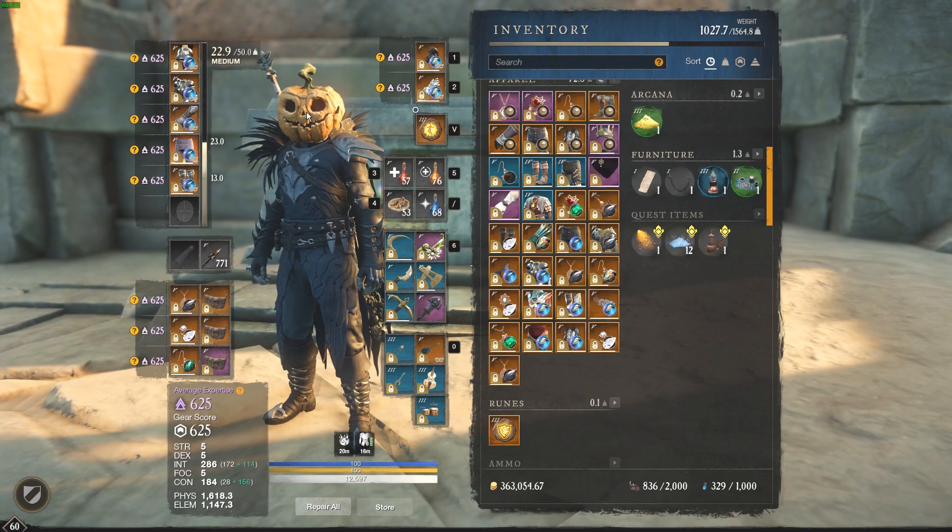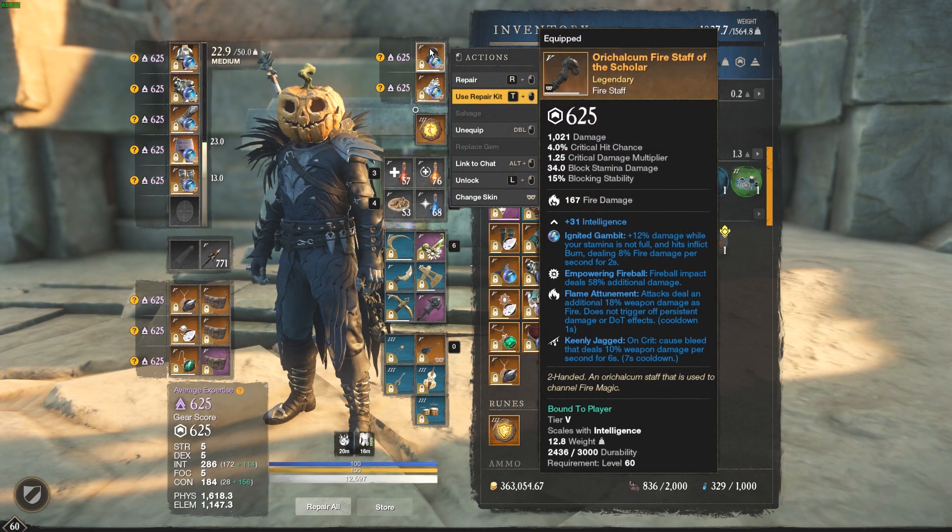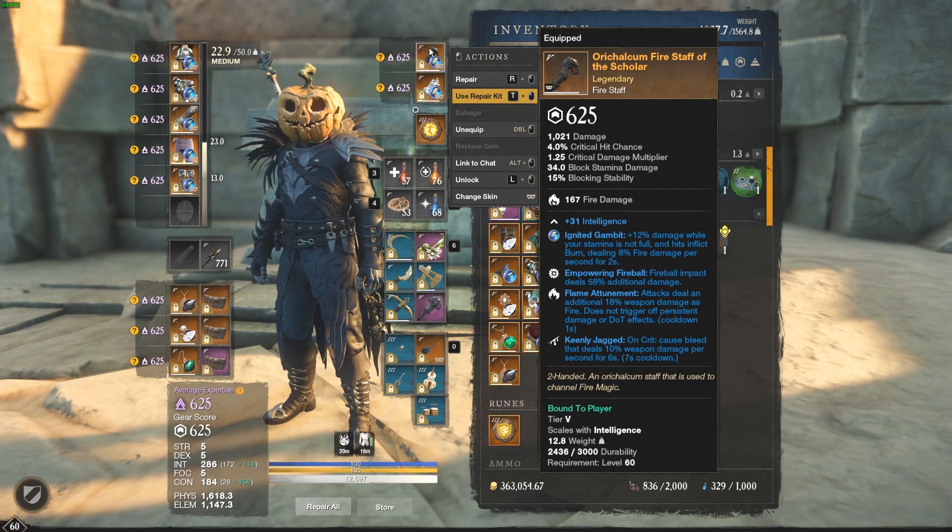For the weapons, got the flamethrower — recently purchased this in the last week or so. It's got empowering fireball, flame attunement, and keenly jagged. This is a BiS piece for sure. The other BiS option people use is flame attunement, keenly jagged, and vicious — cream of the crop. It's got the ignited gambit on it: 8% fire damage per second for 2 seconds.